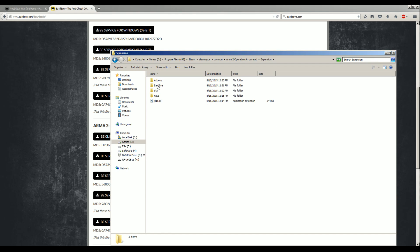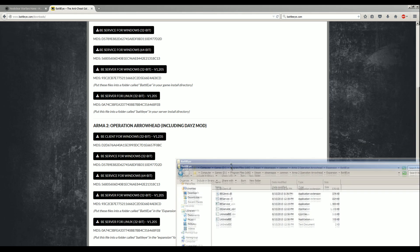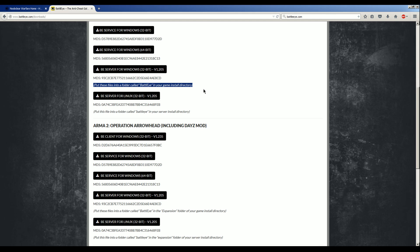Place the file in the BattleEye folder of your expansions as shown on screen. And that's pretty much it.